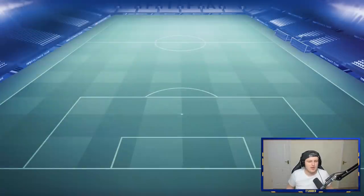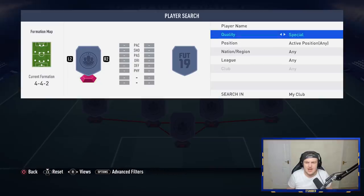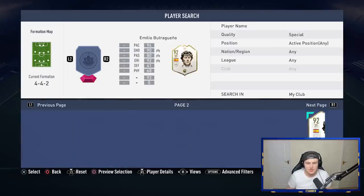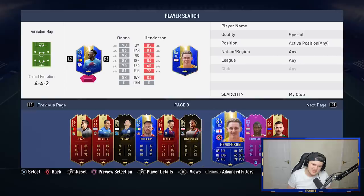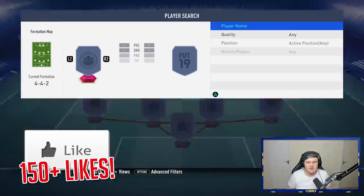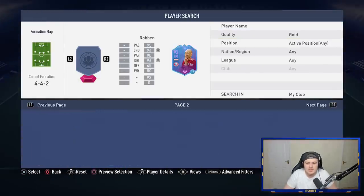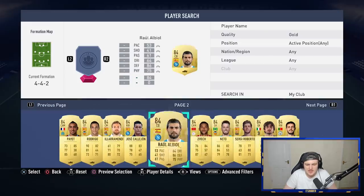I'm jumping straight into it. We're going to build this bad boy. We need an 84 rated squad with one Team of the Season player. Not to worry — I do have myself a Team of the Season Onana, tradable, that I have absolutely no qualms with submitting. We are going to get rid of him straight away. Actually, we could use Henderson as well. I think I might use Henderson and save Onana for maybe a higher rating one. I have a bunch of players in the club in terms of 85s and 84s. This should be a very easy SBC to complete.